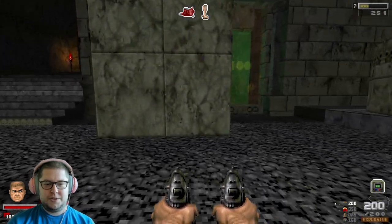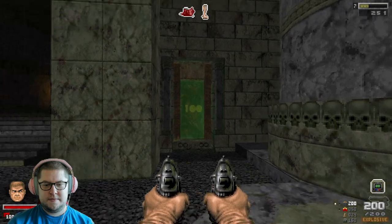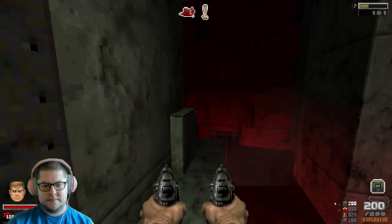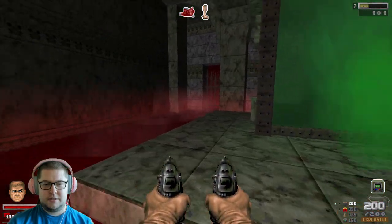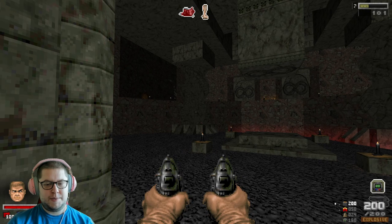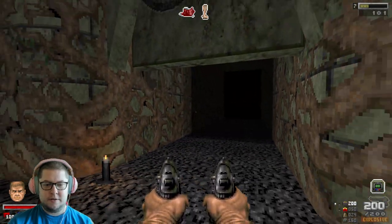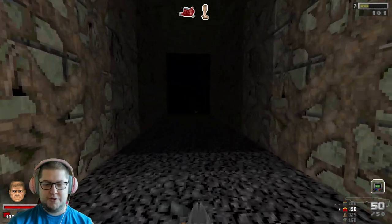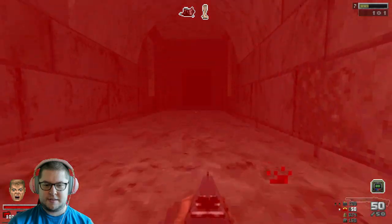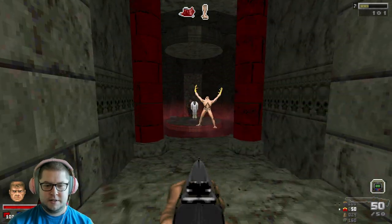I've got 251 souls. What's this? Is this another level? No, it's just a teleport to another part of the hub - interesting. This might be another combat arena. Guess we're exploring this then. Now where am I? The hub is not safe, it turns out!